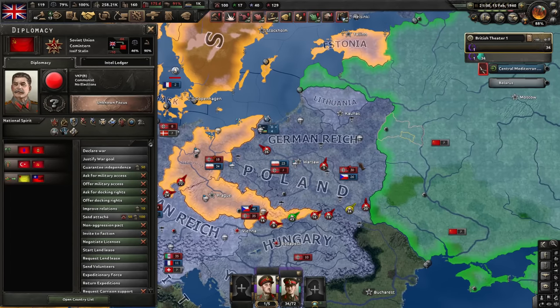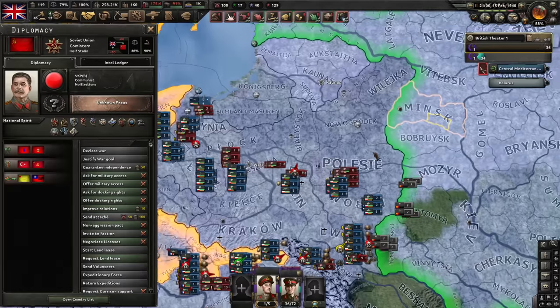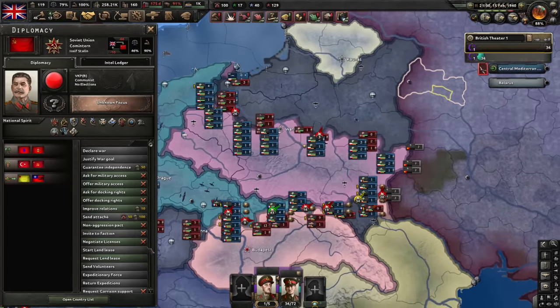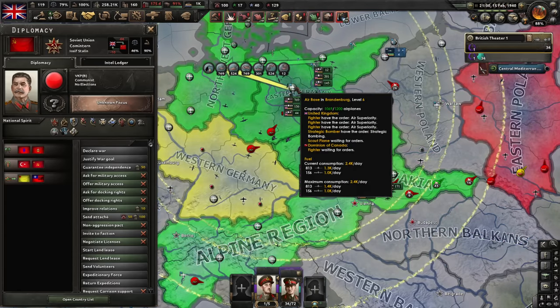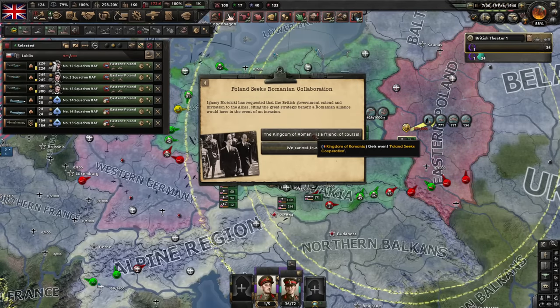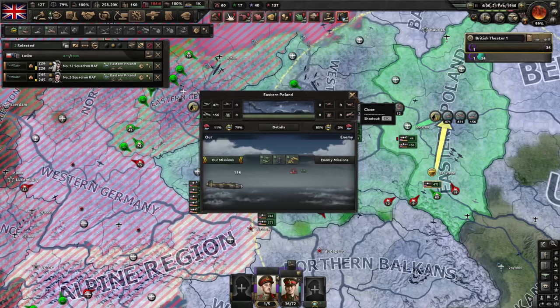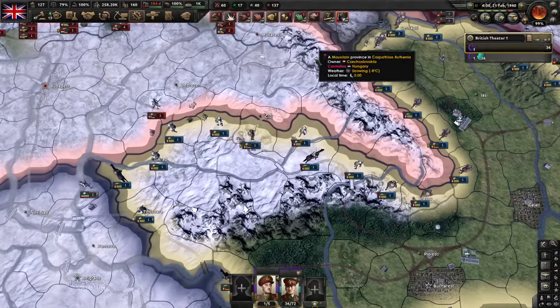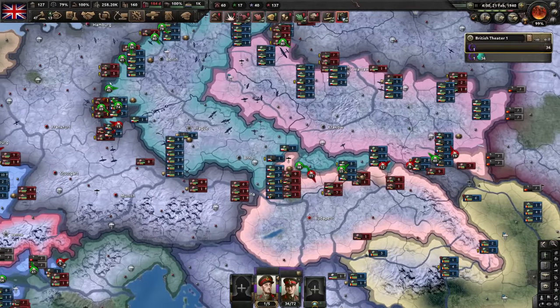They actually stopped — they were justifying a war goal on a place that Poland lost to the Germans, so the justification was stopped. Excellent! Let's get these planes back to Poland then. Romania — sure, you can join us. Finland rejects Soviet demands — not my problem. Romania joined us, which is excellent, because Romania is a very good ally and should take care of Hungary for us. They are in the war — excellent.